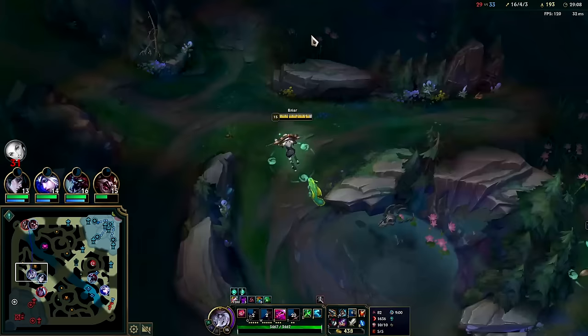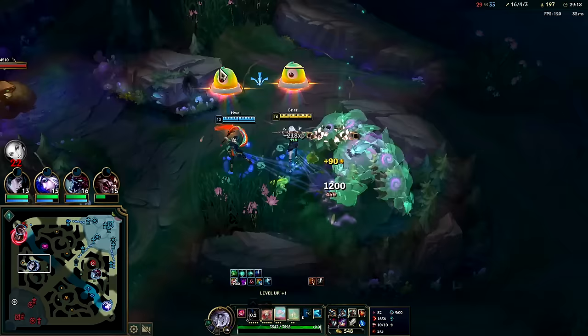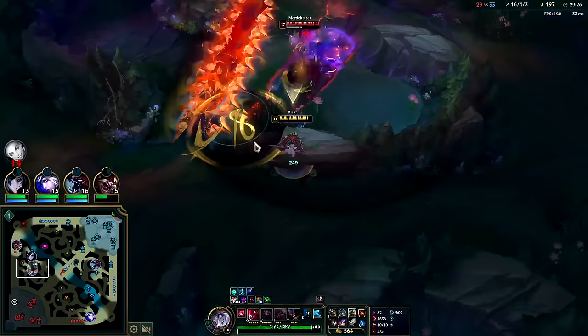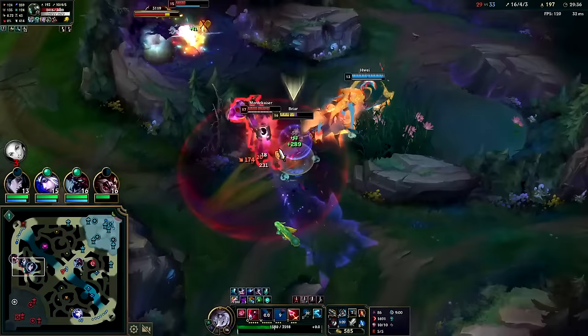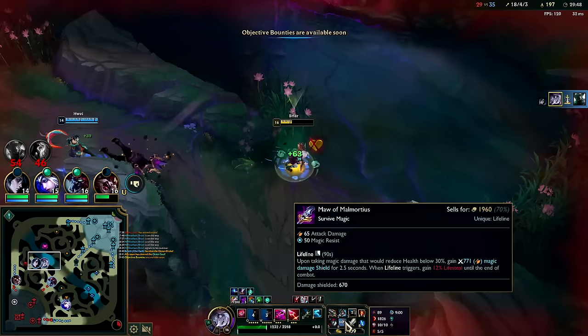Get my level 3 R here — level 16, five Blue Buffs for my team. Smite that. This is a weird fight; I don't like it that much. W over the wall, Kaenic Rookern, auto, Titanic. Auto, W, auto, Q — he's not doing that much damage. No one else is really hitting me. WQ to get to him. Not bad — Maw definitely kept us alive there big time.